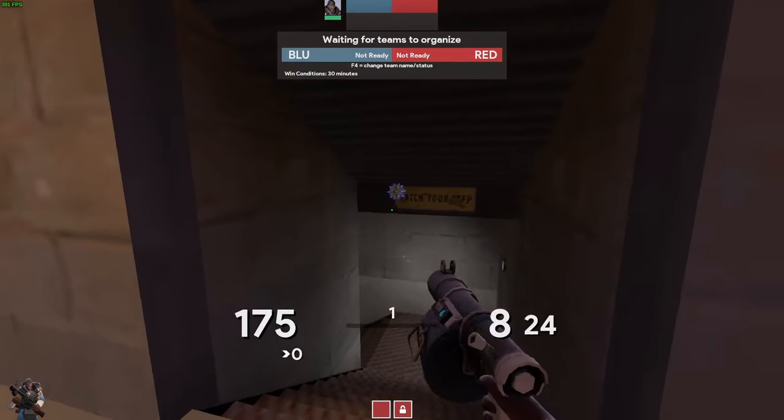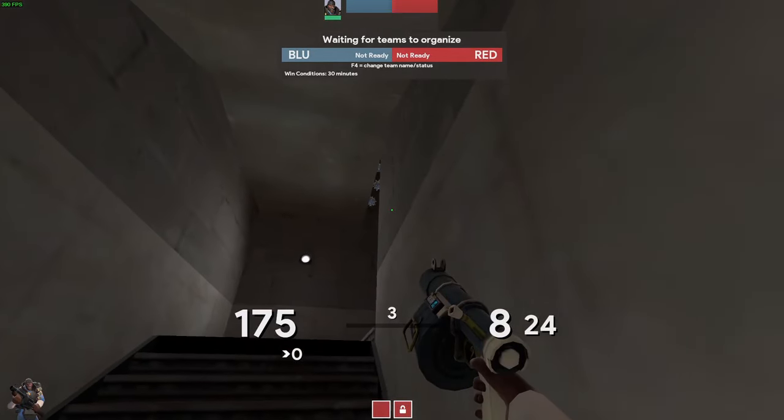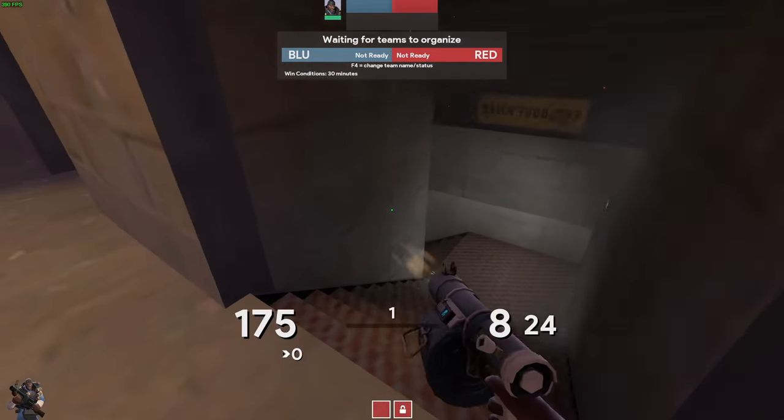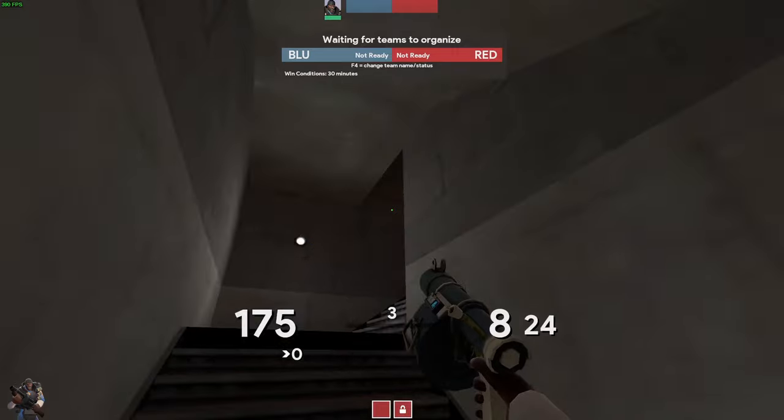Don't put traps on the top of this thing here — I know it's tempting, but these are actually extremely visible to anyone coming up from tunnel. Instead, if you're trying to protect from the flank, you should be putting traps on this wall. They're much harder to spot and they won't see them until it's already too late.